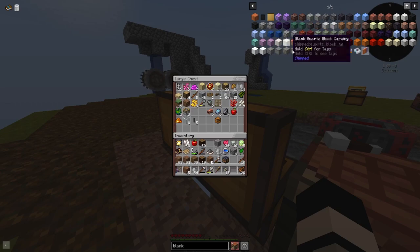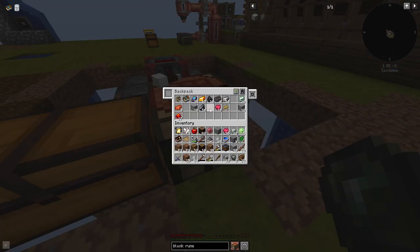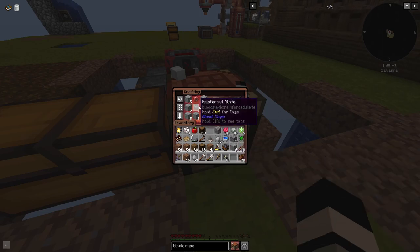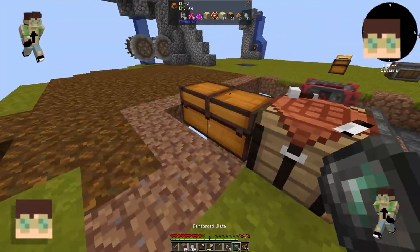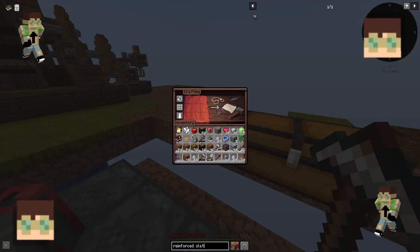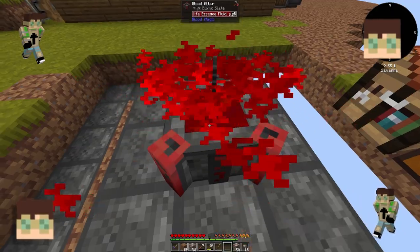Let's make ourselves a blank rune. We need a blood orb as well. We had to use andesite last time. Weak blood orb from our thing. Mostly what I did with this part was just researching how to make the blank runes, because I am mind blank. The reinforced runes it had given me - I just didn't know how to use them - so I just went with the basic blank runes.